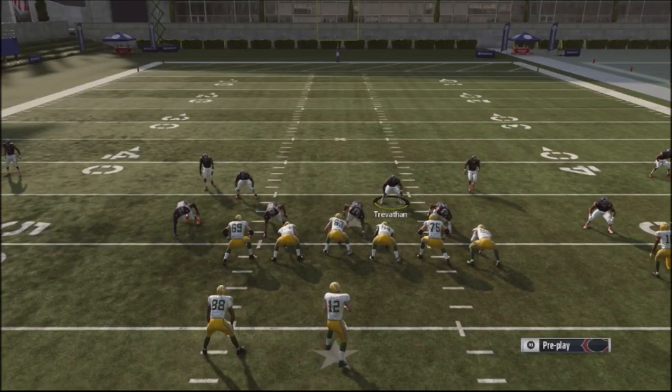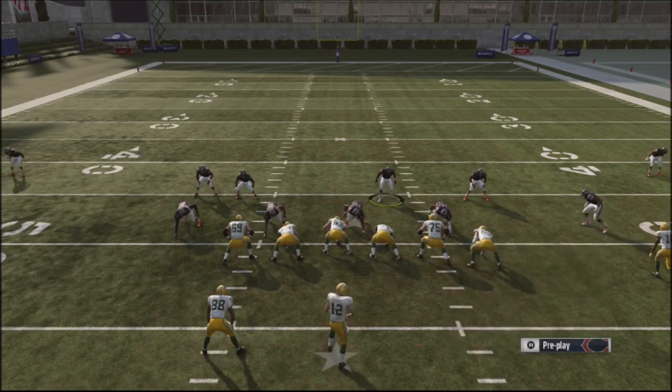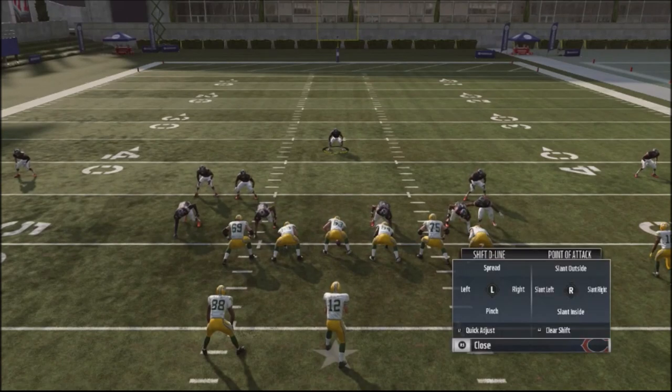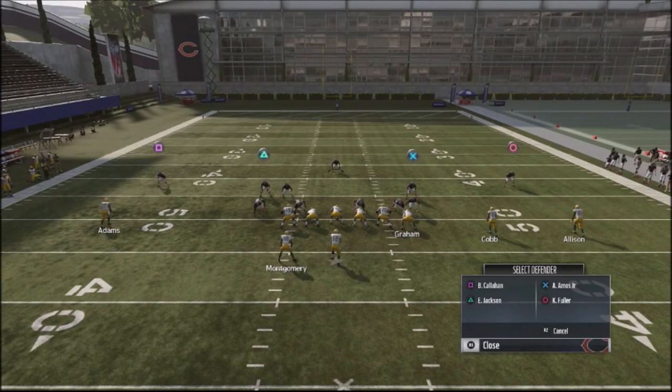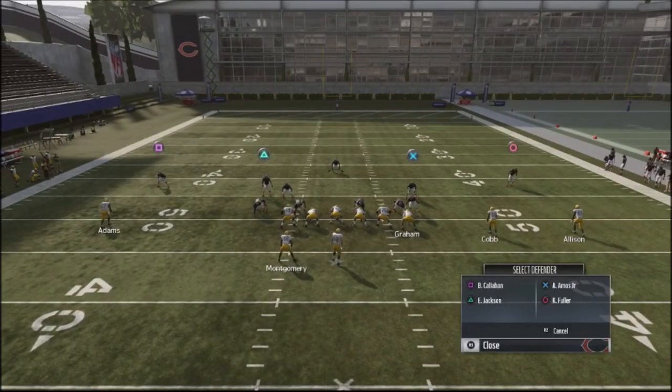Another way I set this blitz up is to base the line by hitting the Triangle/Y button, then bring my blitzing linebacker off the edge. I spread the defensive line by hitting the left bumper and selecting spread, then crash them inside by hitting the left bumper and slanting inside. For the safeties, I put the left-of-screen safety in a hook zone, then do the same for the other safety by hitting the Triangle button twice, selecting the player, and pulling down on the left stick.